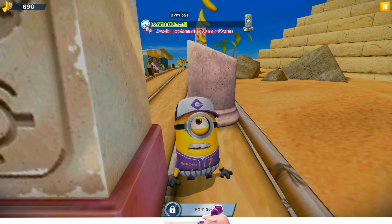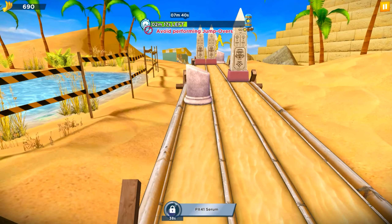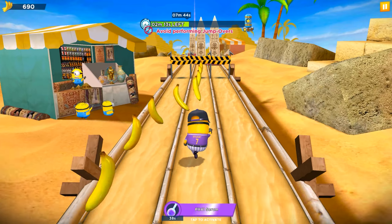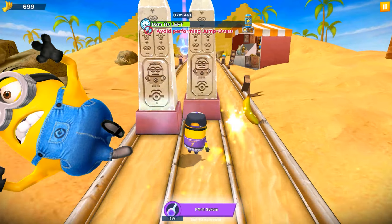We failed, but there's no time to surrender. Instead, we'll revive the Shortstop Stuart minion and try again — run more and jump less.